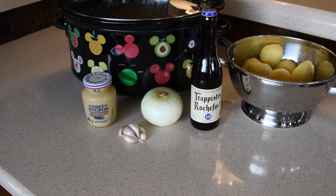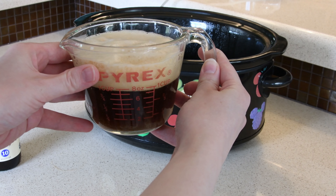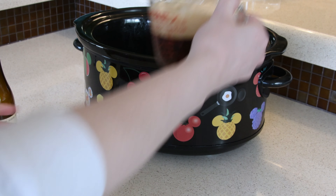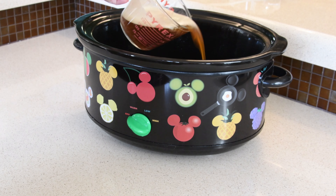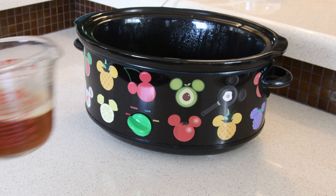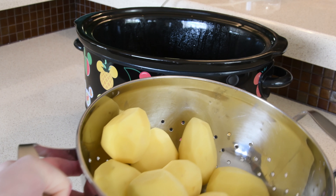The ingredients for this dish couldn't be simpler. In addition to your 3-pound chuck roast, you'll need 3 cups of Belgian beer, 1 yellow onion, 6 cloves of garlic, 2 tablespoons of Dijon mustard, and 1 pound of Yukon potatoes. Start by adding your beer to your crock pot. When trying to find a beer to cook with, go with the beer you enjoy drinking — just like with wine, you don't want to cook with anything you wouldn't want to drink.